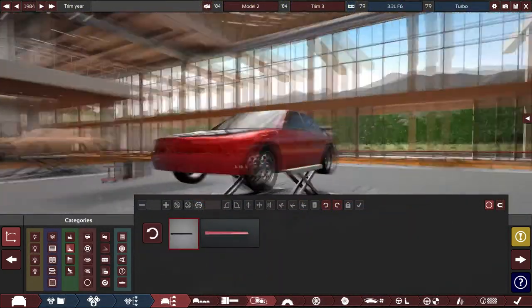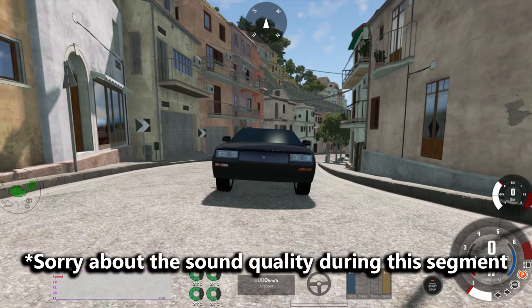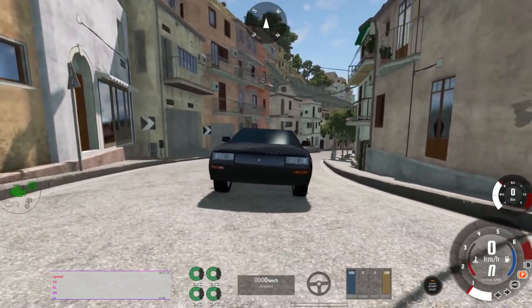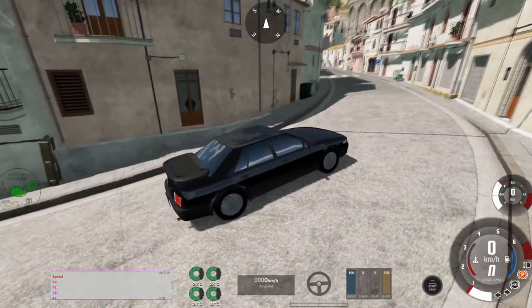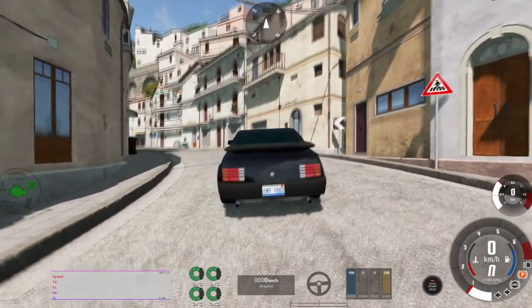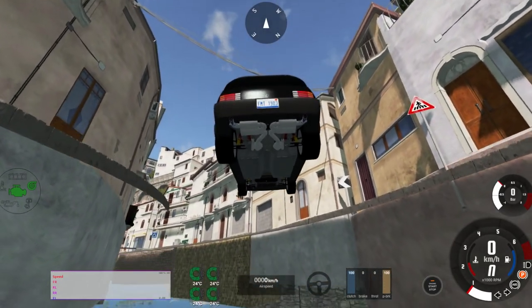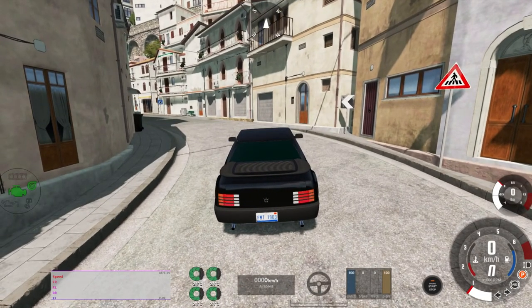Perhaps we can do a bit to honor its memory here, by creating a car worth driving. Only one way to find out. So here we are back in Beam with our Corvair. I think this is sort of what the Chevy Corvair would have looked like if they had kept building it into the 80s, although since this was inspired by a Porsche, we gave it the Porsche back wing. It's got the flat six under there in the rear with the dual exhaust. It's all ready to go. Let's see how it drives.